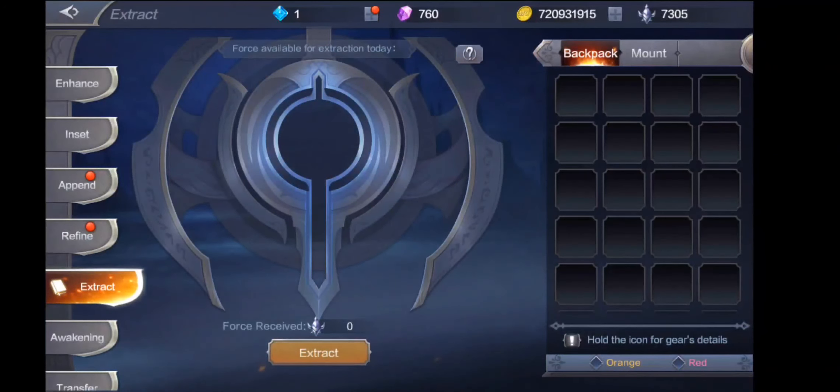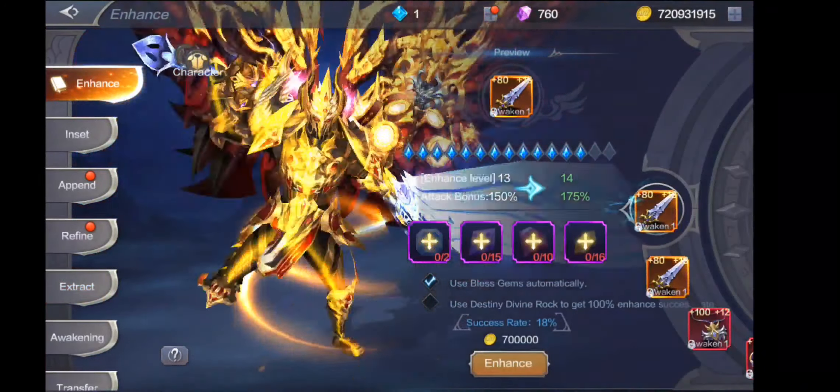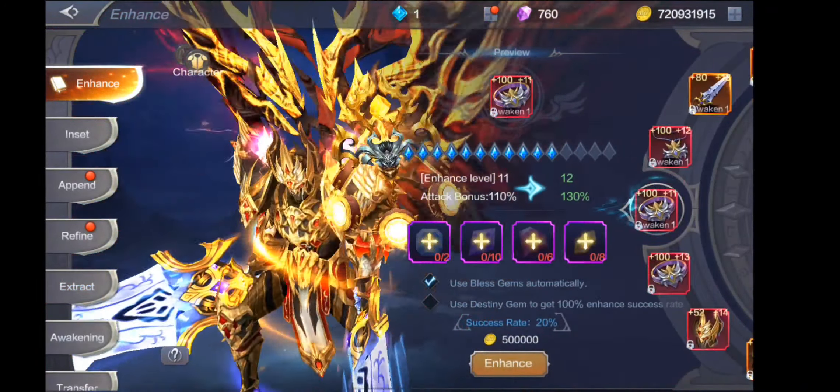Extract — para saan ang extract guys? Sa mga hindi pa nagtatanong — ang extract is para sa awakening guys, para sa awakening method. Kailangan nyo ng 10,000 na ganyan yung nasa upper right, tapos 240 na pink — gem of Maya. Para may apps yan, para makapag-awakening guys. Tsaka kailangan plus 15 yung item mo. Yun yung mga nandito guys — itong mga to.